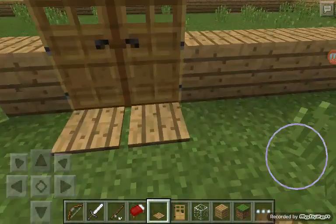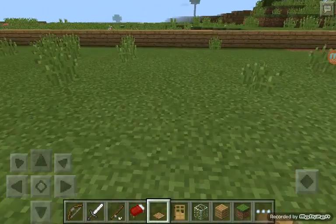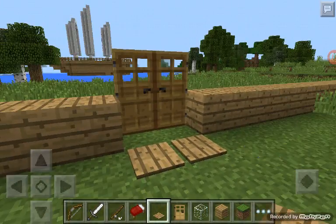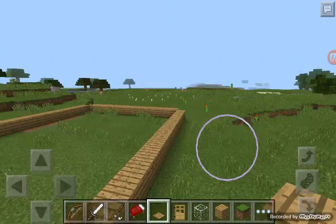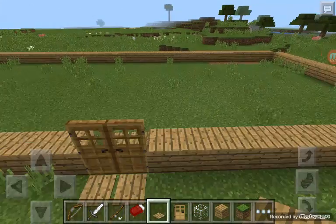So when you walk in, it opens the door. And when you go on the outside plate, it closes it. And as you can see, my pirate ship is in the bay — well, the lake actually.